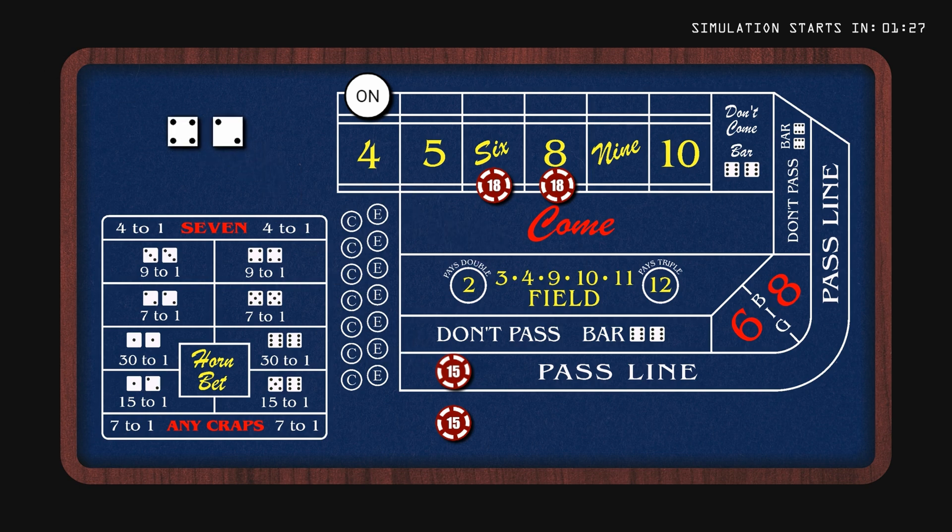If a 6 or 8 rolls, we win $21, which is $7 for every $6 of our bet. If we hit the point, we'll get even money on the pass line and the odds pay 2 to 1, which is a profit of $45.